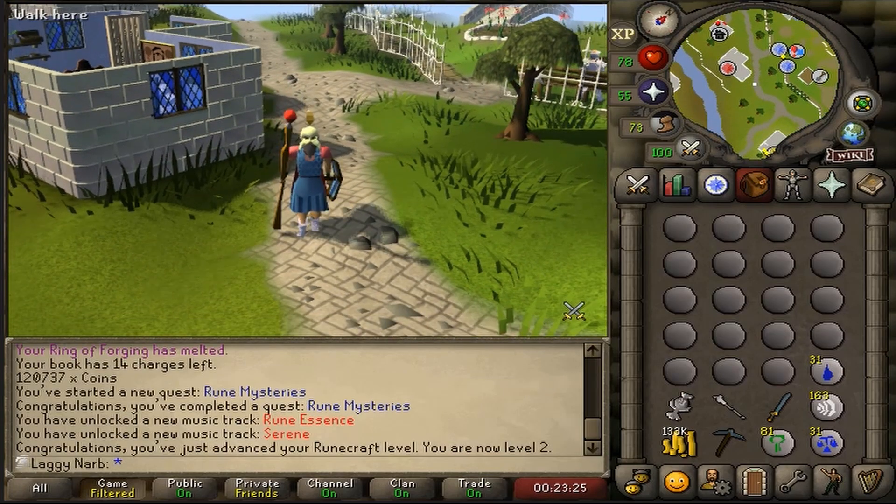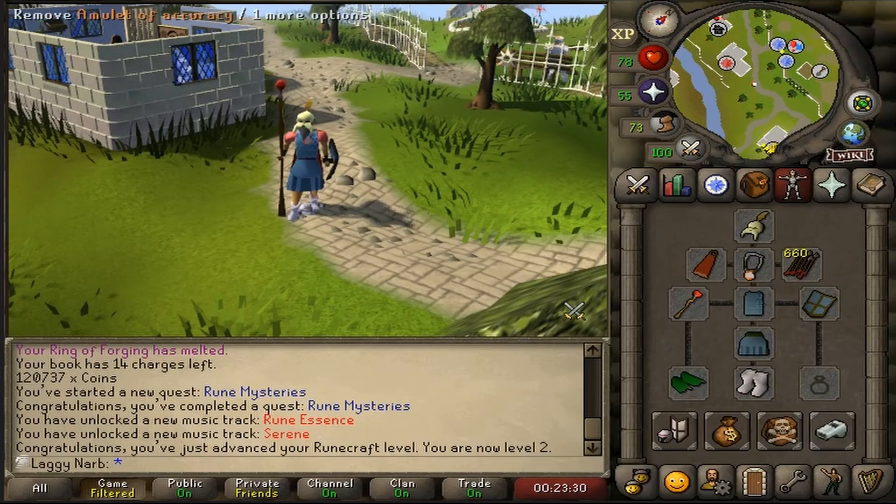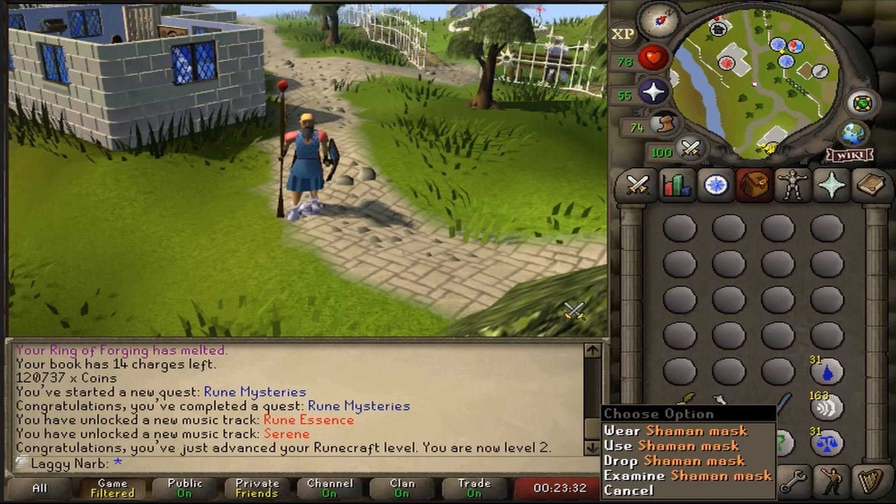For those who may ask — I could very well use a tiara here, but I don't really see the point because I'm not saving an inventory slot at all when I take my mask off.